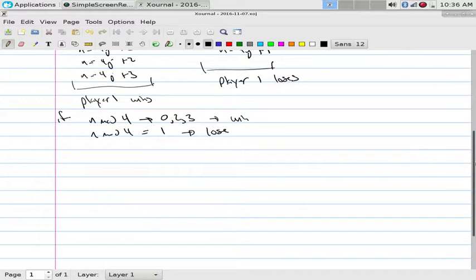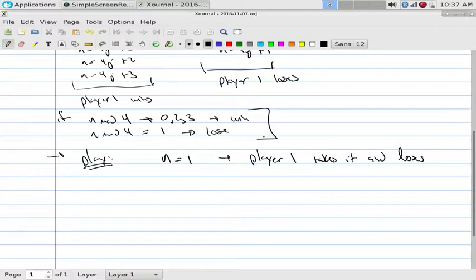In mathematics, if you don't know what to do, start doing it. Start playing the game for small numbers. What's the smallest amount you can have? 1. N equals 1 - you're player 1, what happens? You lose. Player 1 takes it and loses. What's 1 mod 4? 1, and I lost. N equals 2 - you're player 1, but you're not stupid. What should you do? Player 1 takes 1, which leaves a 1 for player 2. Whoever faces a 1 is always going to lose. Player 1 takes 1, then player 2 faces N equal to 1, hence player 2 loses, which means player 1 wins.